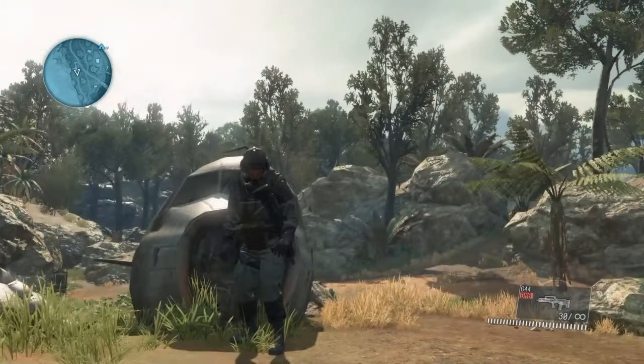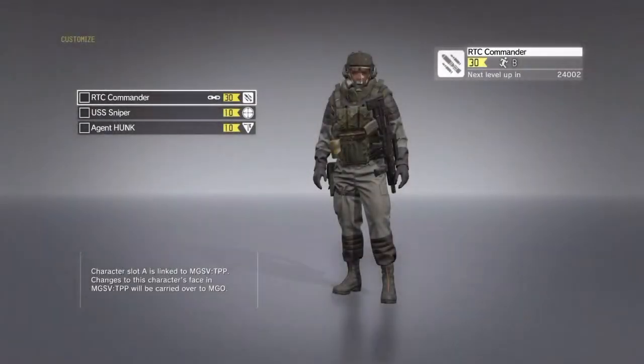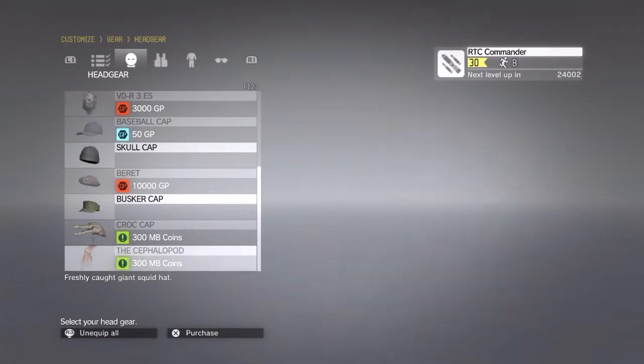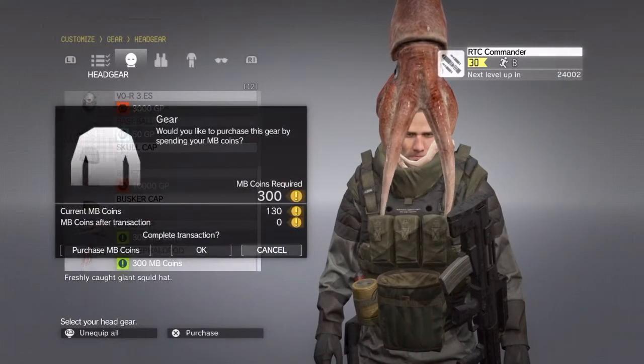We got new headgear today, it's going to be very interesting when we see it. Let's go to the customization menu, go to your gear section, head to headgear, and we have the seppler pot. It's a freshly caught giant squid hat.